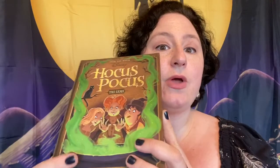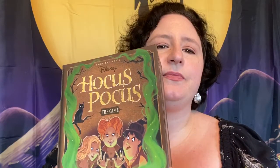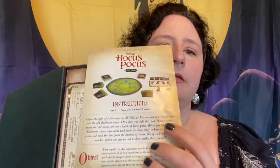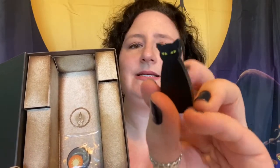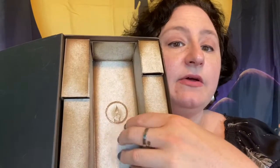Let's open her up and see what's inside the book. Instructions. Some game pieces. Some cards. Tokens. And there's a black cat named Binx. Some more tokens. And there is the candle.